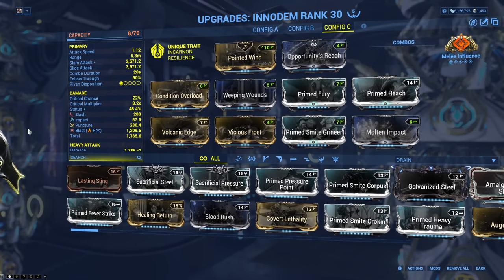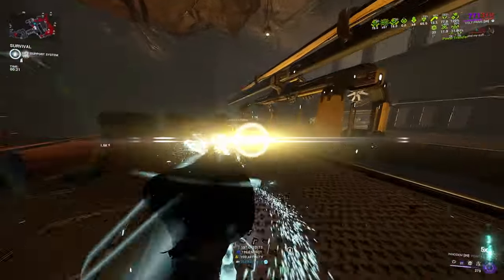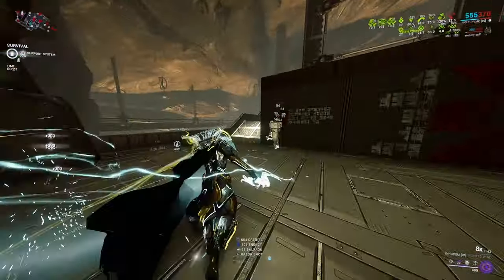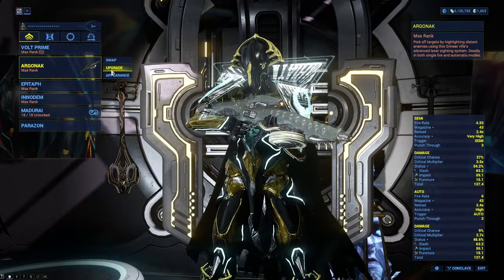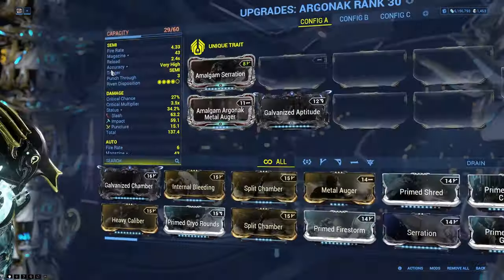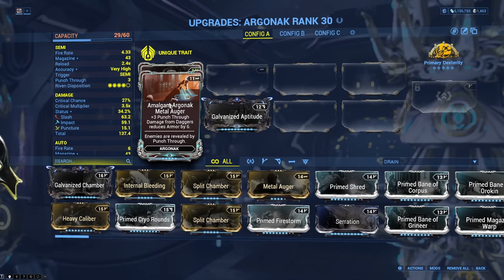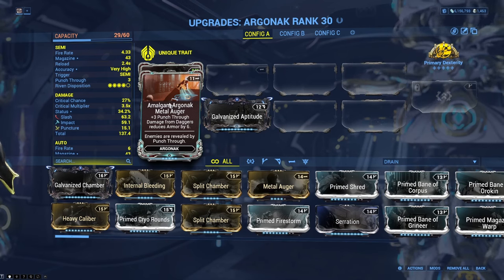We're going to be using Blast with Zada's Whisper and a Bane to do funny numbers. An important thing to note is because I'm using a Dagger, the best primary for me to use is the Argonac with Amalgam Argonac Metal Augur, and that is because this gets spread by melee influence. It's not a lot of armor stripping, but it's some — so that's nice.